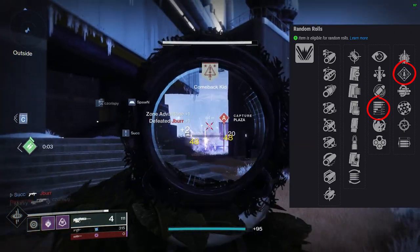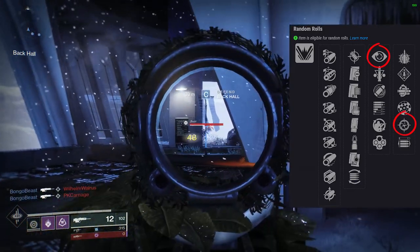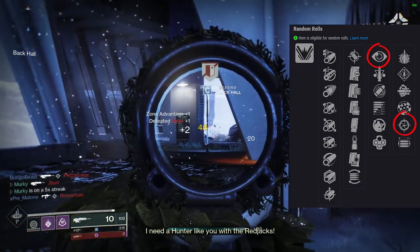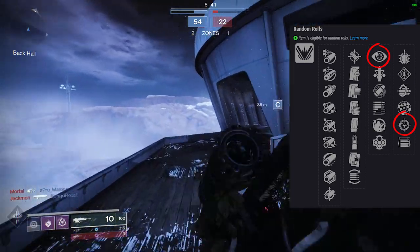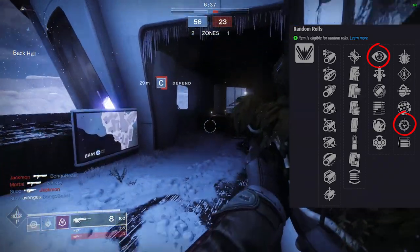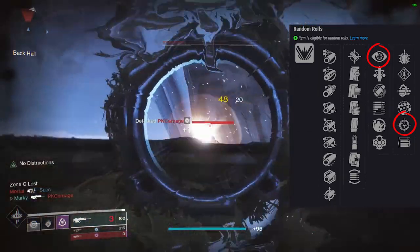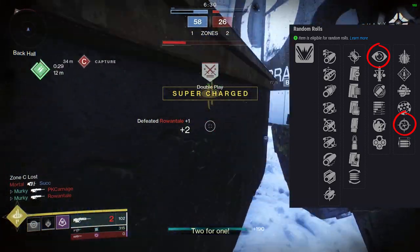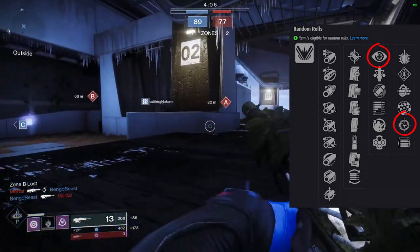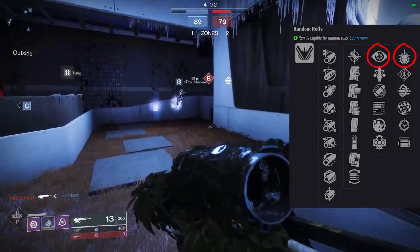Another trait combination I was considering was No Distractions with Snapshot — Snapshot for the immediate aim-down-sights speed, which gets us closer to that 1.5 ADS speed. But I really don't think it's a good one, considering that aiming down sights doesn't take a long time — you're still going to be sitting there waiting a second and a half for No Distractions to proc. And this isn't a sniper, where that would obviously be perfect. To me, the roll you saw me using doesn't get much better than that.